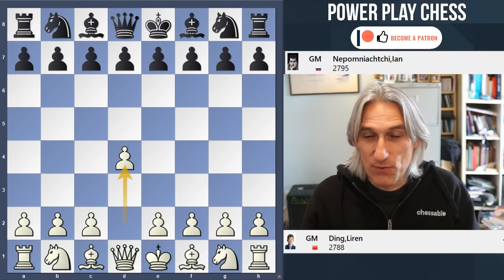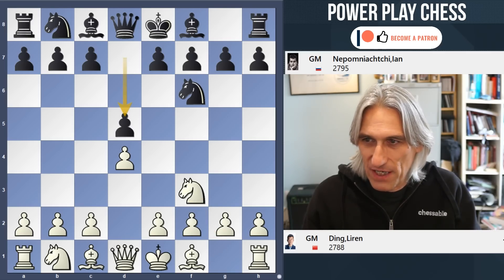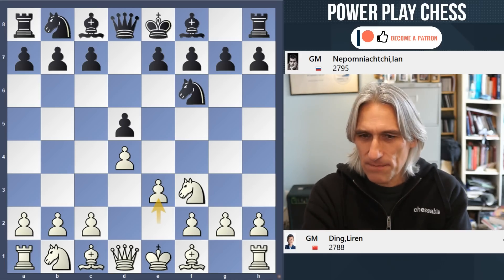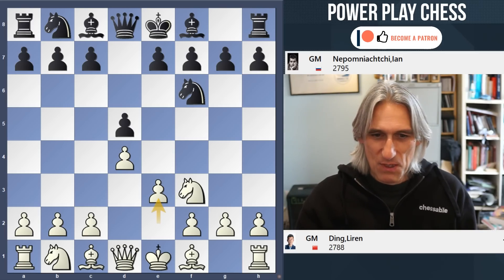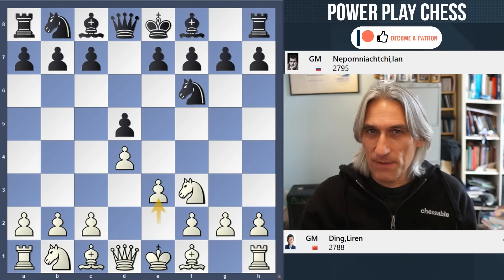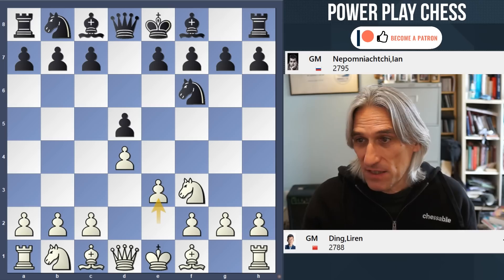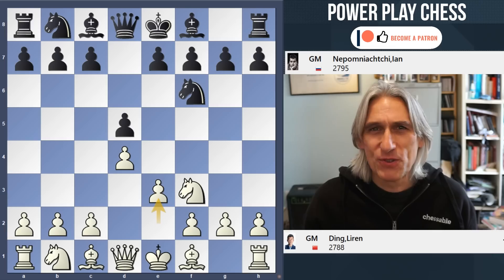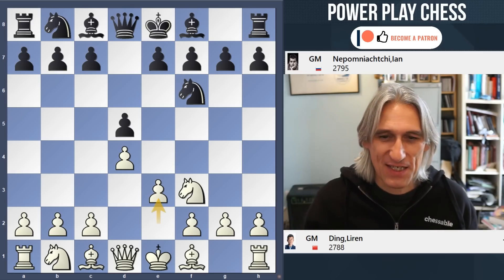Ding with white opens with d4, Nf6, Nf3, d5, and then e3. A much quieter start than we've seen in previous games — not even a London system. This pawn blocks in the bishop, so this is a very pragmatic start from Ding; he wants to avoid any long theoretical lines. This is the so-called Colle opening, named after the dashing Belgian player Edgard Colle, who launched some fantastic kingside attacks with it.